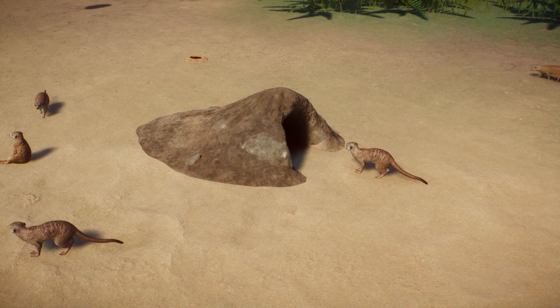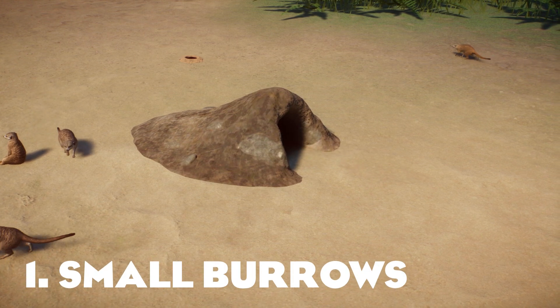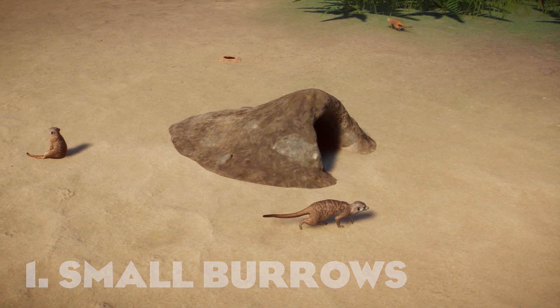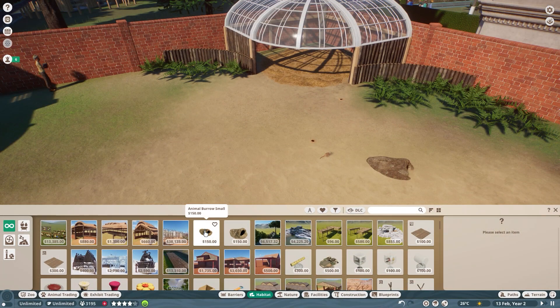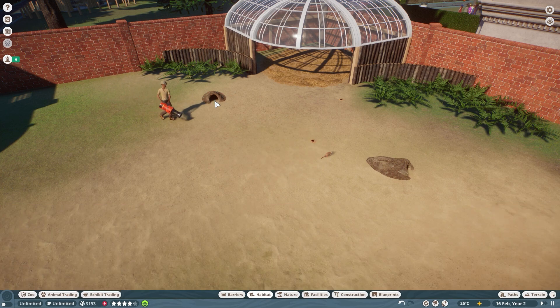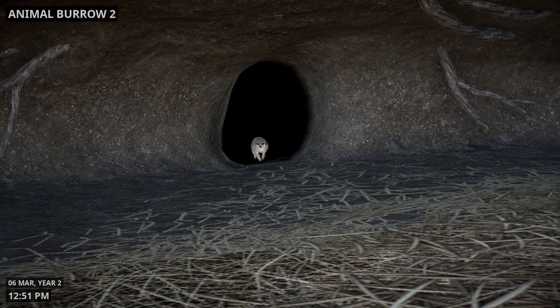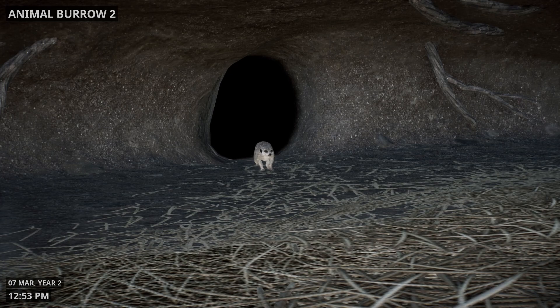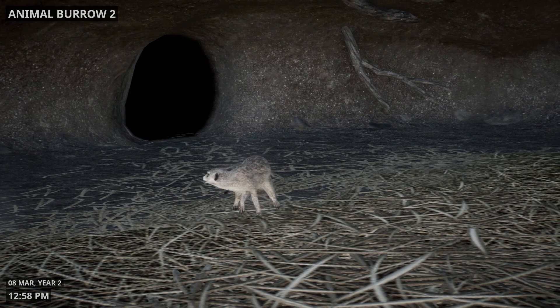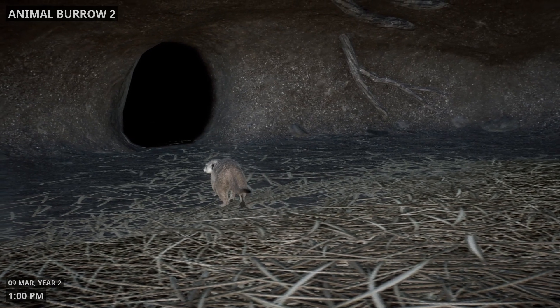My personal favorite new feature of Update 1.9 is the addition of small burrows. Back in Update 1.8, burrows were added to the game, and at the time we only had one size and only two animals that could use it — the aardvark and European badger. But now the new small burrows have been officially added, and they are home for the meerkats, prairie dogs, and the new platypus. I think this is a great addition that leads me to believe they will continue to update and explore what else can use these burrows in future updates.